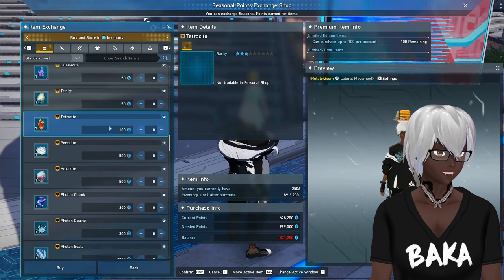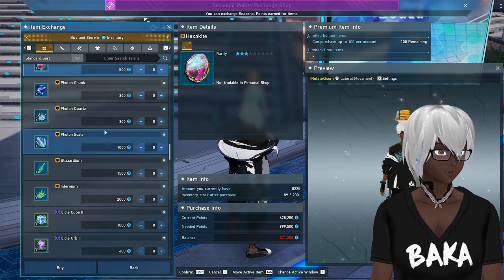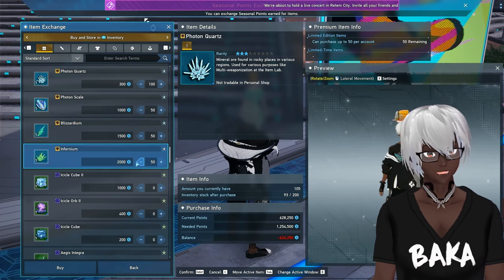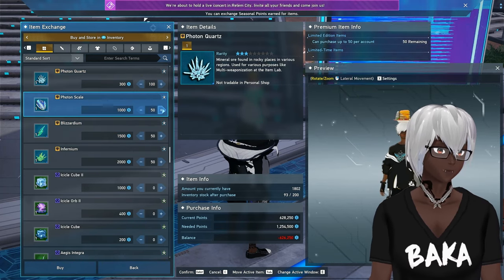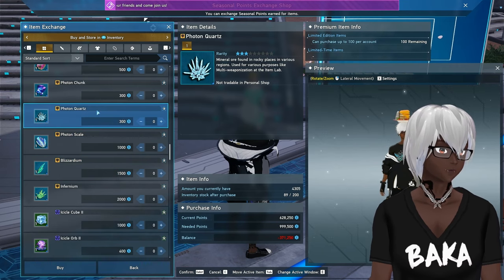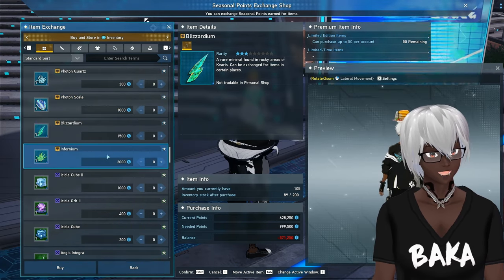As far as the other stuff goes, I don't really value those items — they're not expensive but they add unnecessary cost. I do like to grab the regional-specific stuff: the quartz, the scales, the blizzardium, and infernium. These are used as resources when upgrading. They're not always super necessary right away, but things do pop up that use them, so I think it's personally worth picking them up since they're rare drops. Everything else is easy to come by, so I pass on that.